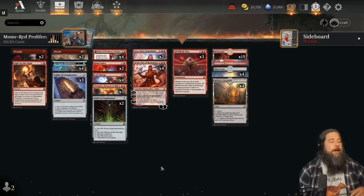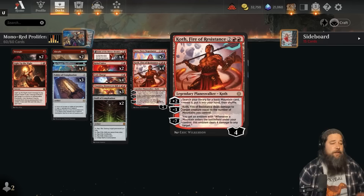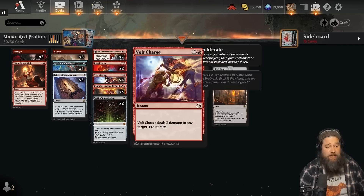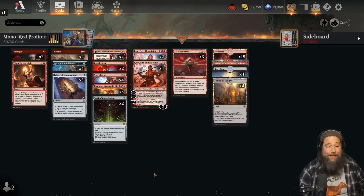We got a super fun one this week. We are heading to Standard to play Mono Red Proliferate — Mono Red Super Friends — I don't know exactly what to call this deck, but the other day I was playing some Standard on Arena and I ran into an opponent trying to ultimate Koth super quickly by using Proliferate spells, like Volt Charge. We also have Staff of Completion, and the idea seemed really cool, so I decided to build a version of this deck, and it ended up being super sweet.